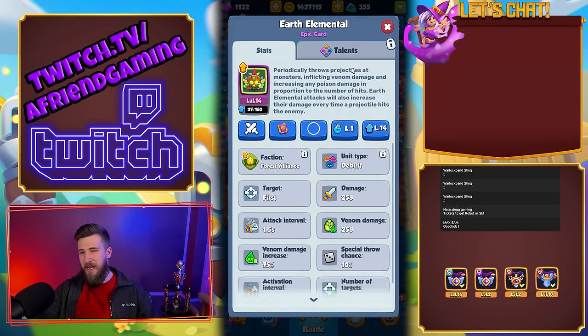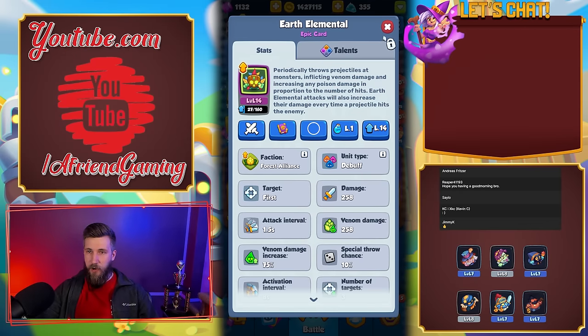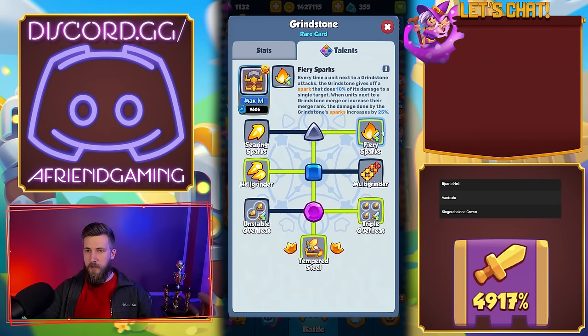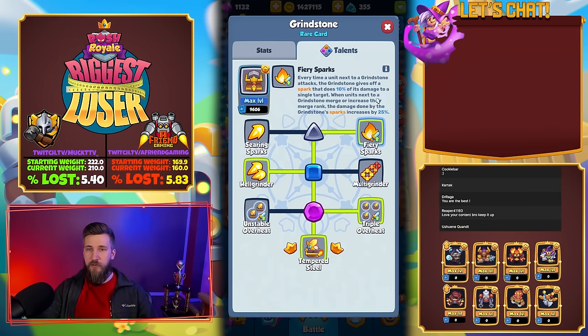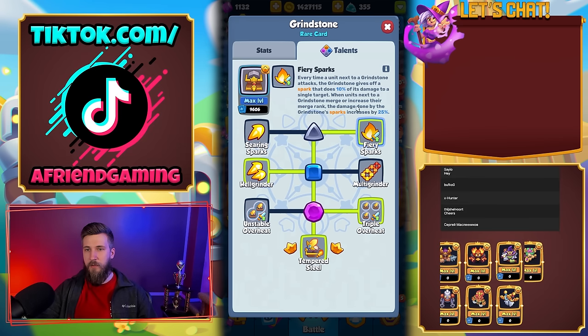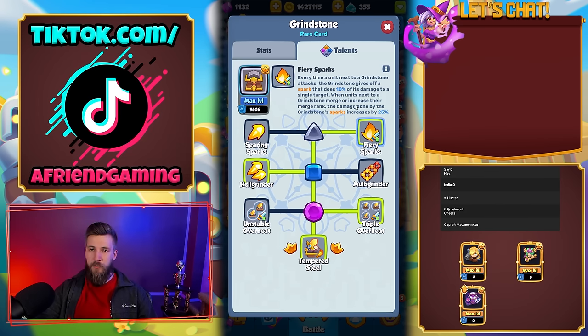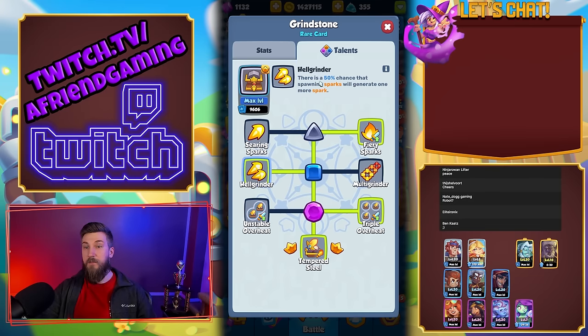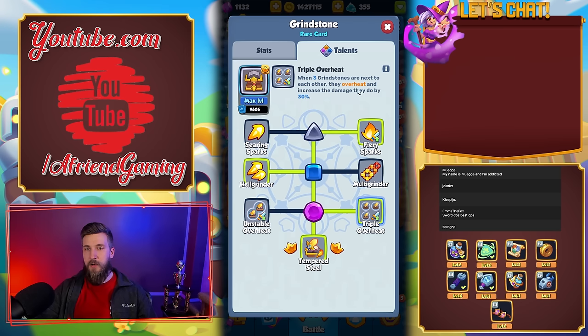We're going to aid in the damage a bit by using Earth Elemental, and on top of that we're going to be using Grindstone with right-left-right talents. This one throws a spark out that does 10% of its damage to a single target, and the damage increases by 25% whenever the unit next to it increases its merge rank or merges. The second talent is Hell Grinder - a 50% chance of spawning multiple sparks - and then Triple Overheat: whenever three of them get together they do 30% increased damage.